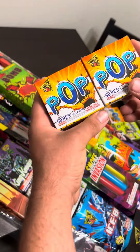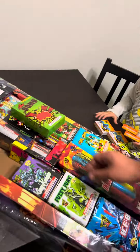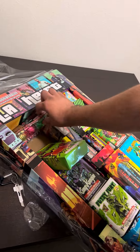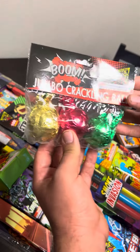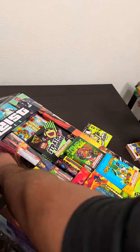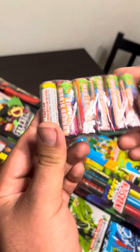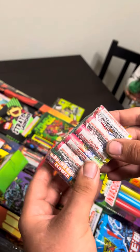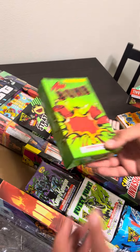I got two more of the pop-pop snaps. I got the jumbo crackling balls — you got red and green and yellow? I got a six-pack of ground flowers — green, red, and yellow.